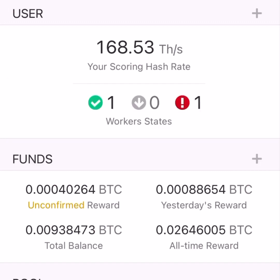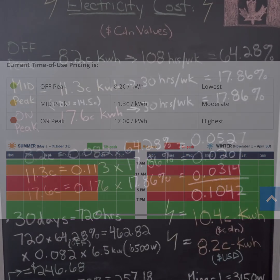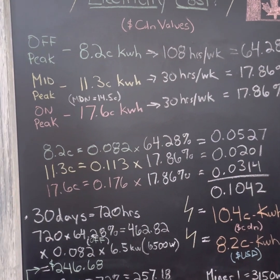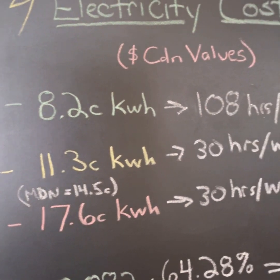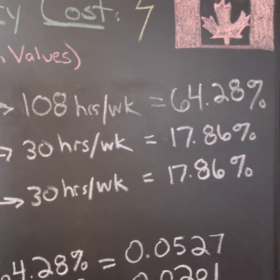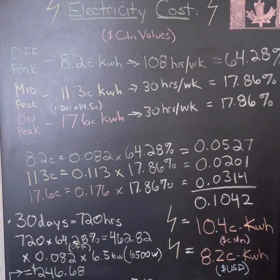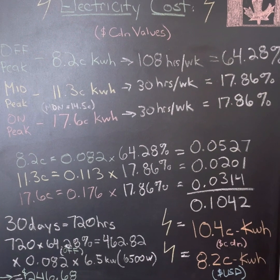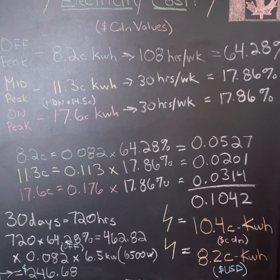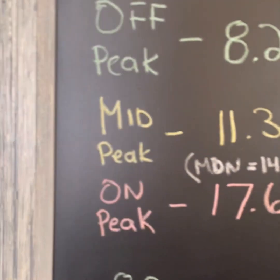Now we'll get into what that converts to in fiat. Here's the time-of-use hydro pricing I have in northwestern Ontario — there's off, mid, and on peak hours based on a chart, so I've had to do the math. I've written everything out on the chalkboard. If you want to pause the video, I've tried to make it as clear as possible how I did the math, just in case you have a similar situation where you need to calculate your kilowatt hour cost. Hopefully you just get a single number to plug into a profitability calculator.